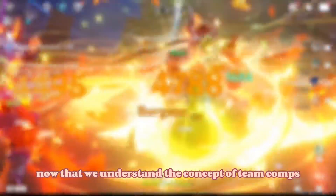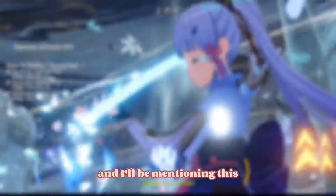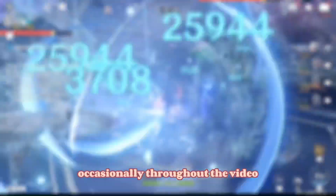Now that we understand the concept of team comps, we can move on to the tier list. To create this tier list and rate the teams for this Abyss, I'll be taking into consideration the following: the time taken for the team to clear their chamber, the amount of tries it took to get the best time, and how effective the team's abilities affect the Abyss mobs to clear the floor more efficiently. These variables are affected by gacha and I'll be mentioning this occasionally throughout the video.